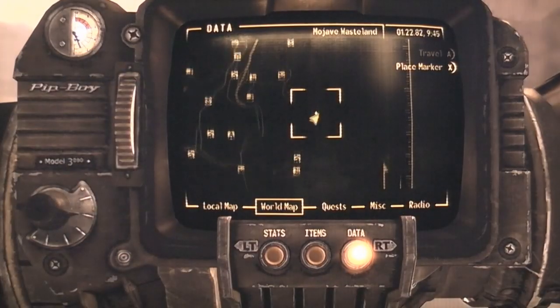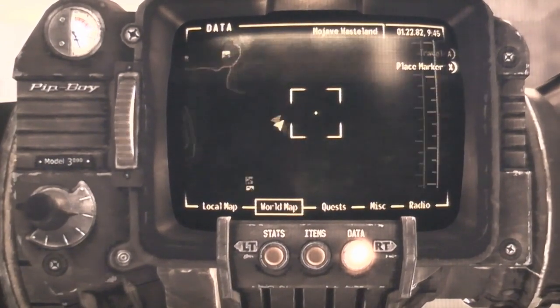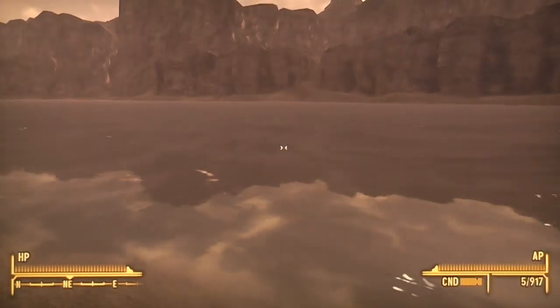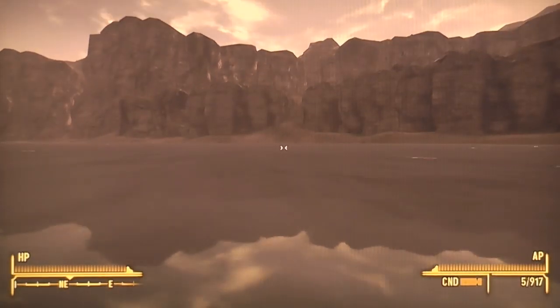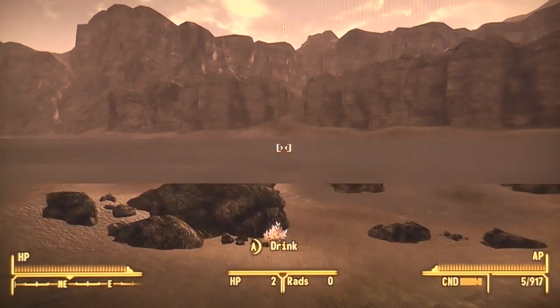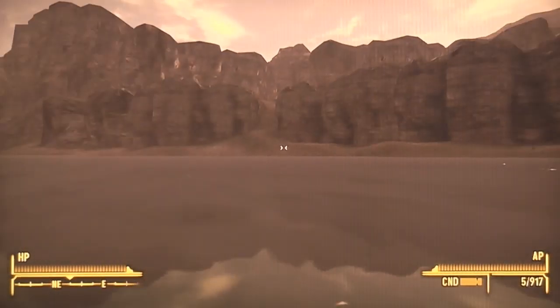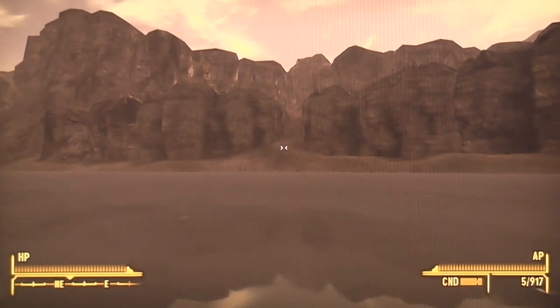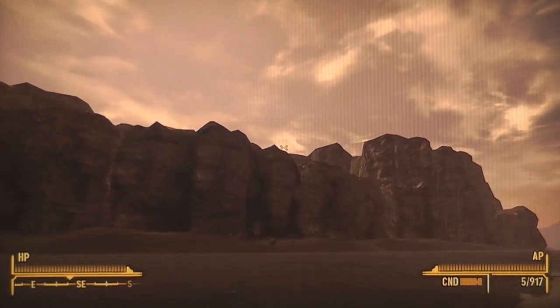So once you get opposite the entrance, which is right here — see it? When you get opposite here, what you want to do is swim across to the opposite end. And when you get across there, there should be a lot of deathclaws, but I've already killed them so there shouldn't be as many for me. They sometimes spawn there from time to time, but when you get across here there should be loads of them up there and loads of them down where the armor is.